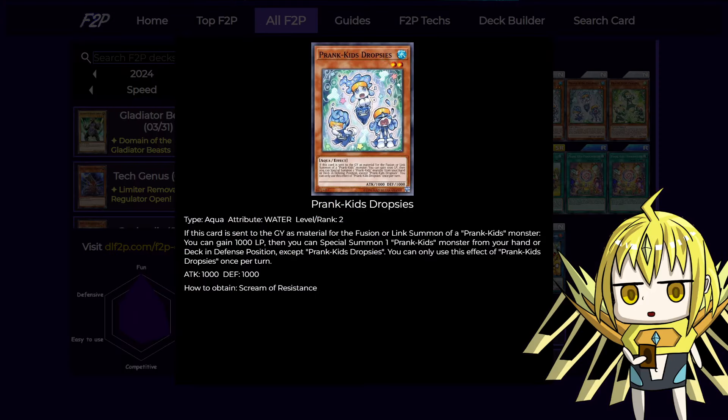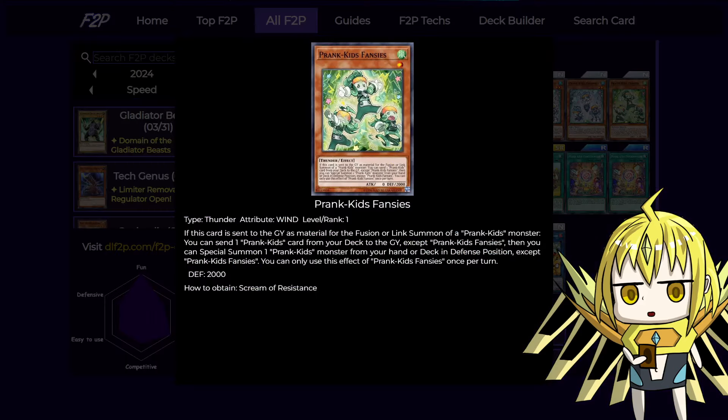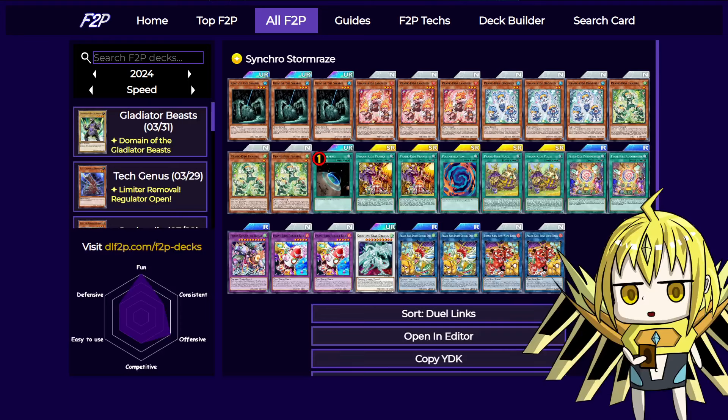Next is Drop Seize — this guy is a blue Level 2, and instead of burning, this guy gains you life points. And finally there's the green one. It's probably the best one because it basically Foolish Burials any Prank Kids card from your deck to your graveyard. You're usually sending a copy of the fusion because you can grab it back using one of your Link 2s by tributing itself to grab it back from the graveyard.